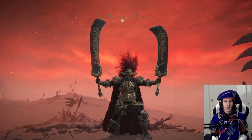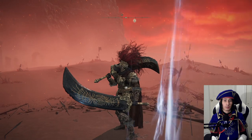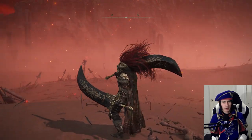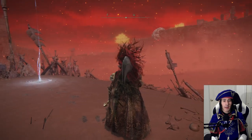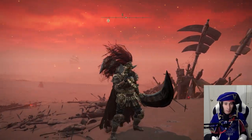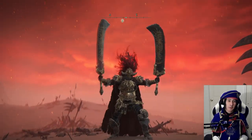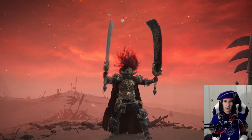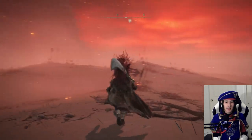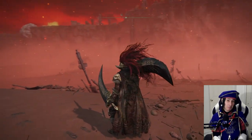Starscourge Radahn set is one you see a lot of people using. It's probably one of the fan favorites, and it's no surprise to see why — it's absolutely marvelous. From its menacing look to its huge bright red plume that reminds me of a certain sunlight from another game, its epic-looking cape with all that design on it, and the front with its gold plating is just a magnificent armor set and it's eye candy. It's no wonder why this set is loved by many.